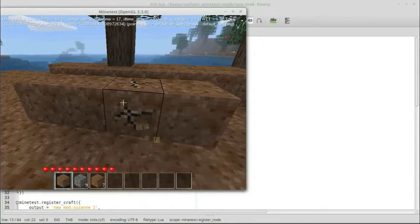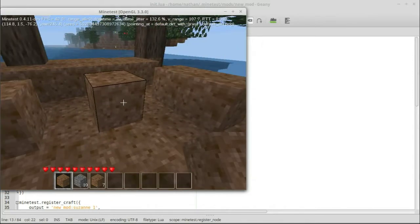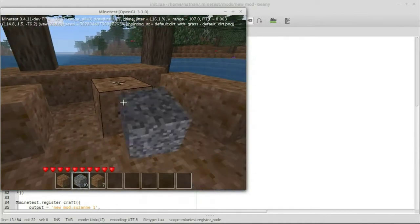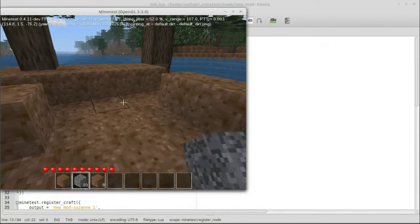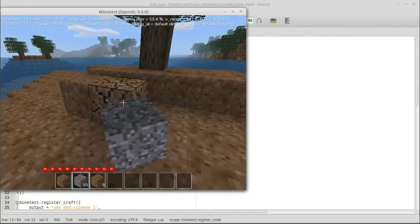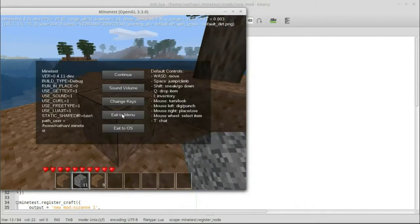Now what's going to happen when we dig through the dirt is we will only be able to get one item. We didn't get any dirt that time, just one piece of gravel. Now we'll dig this one — a piece of dirt. And we'll dig this one — we got gravel that time and no dirt.